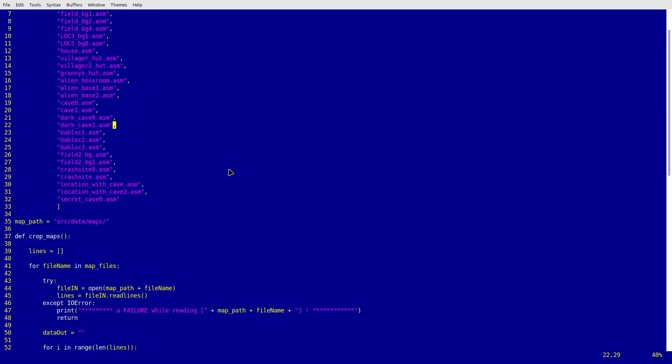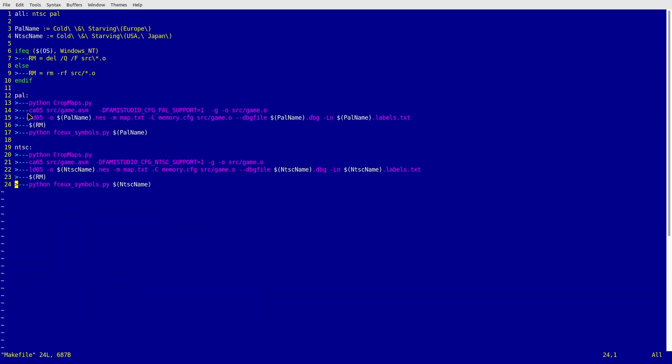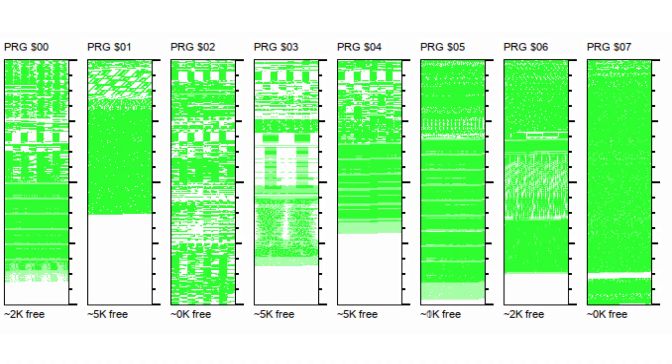Surprisingly I didn't have to write a lot of code to make the game accept the cropped maps — I actually had to remove some. I didn't strip the lines for every map manually; I created a Python script that reads the original maps and creates cropped copies, and added it to my makefile so it runs every time I compile. I was already using Python for the fceux debug symbols, so it was also an opportunity to learn the language a bit more. I'm keeping the old maps for editing with the screen tool.